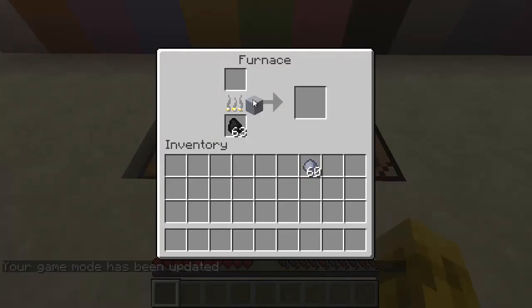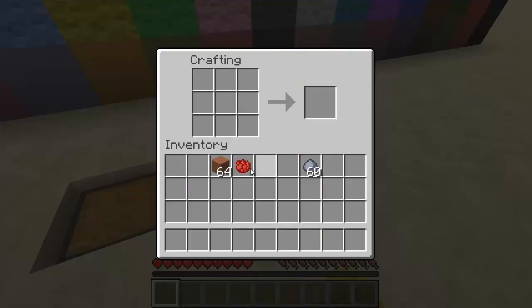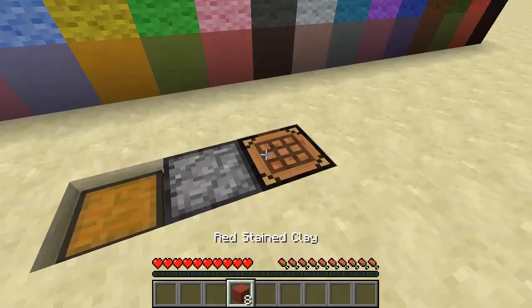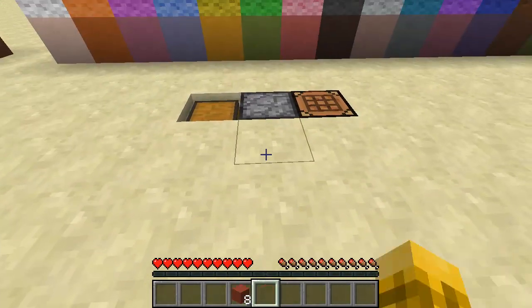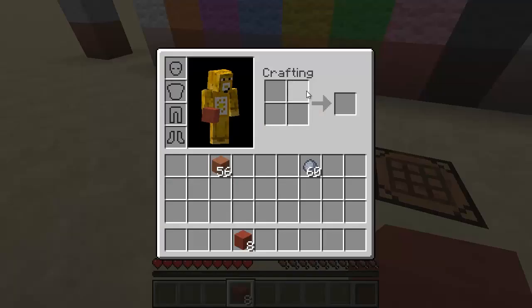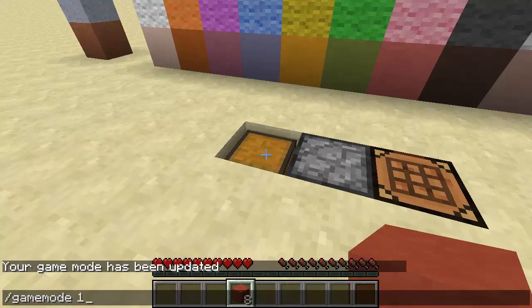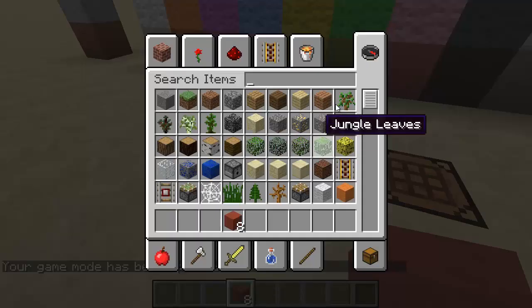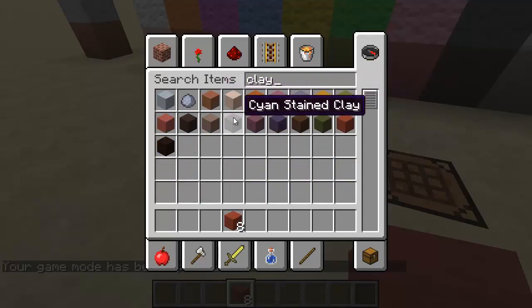Put the clay block in the furnace and it's going to cook it into a hardened clay. Take eight of the hardened clays in a circle and put any kind of dye in them and you'll get that version of the colored clay, and you'll see all of the values work. So this is red stained clay. This is hardened clay. Back to game mode 1 so we can search for it, and you can see we've got pretty much everything — white, orange, magenta, cyan.